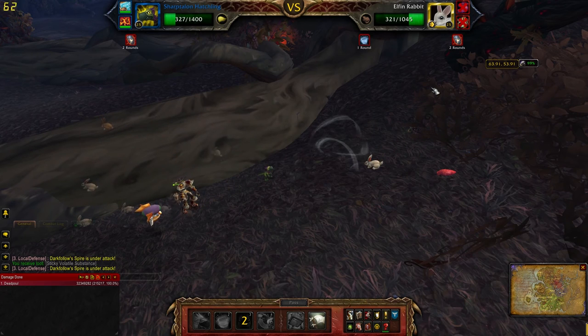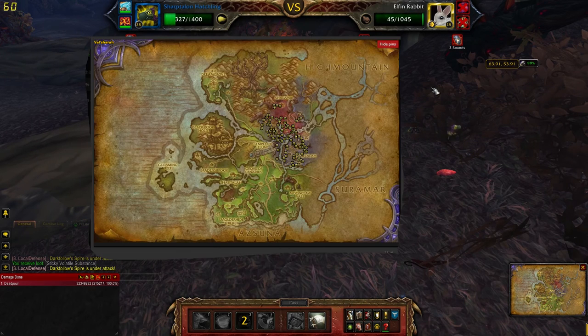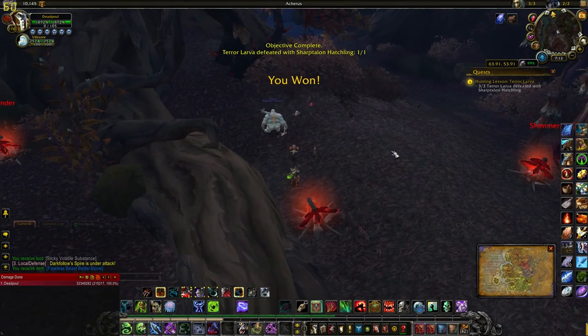For number seven, you have to kill or capture Terrorlavas in Val'sharah with the Sharp Talon Hatchling. Do that three times and you're done.